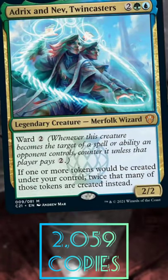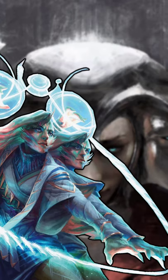Okay, let's make over 2000 copies of Adrix and Nev. First thing we want is Adrix and Nev on the battlefield and we want Helm of the Host equipped to Adrix and Nev.